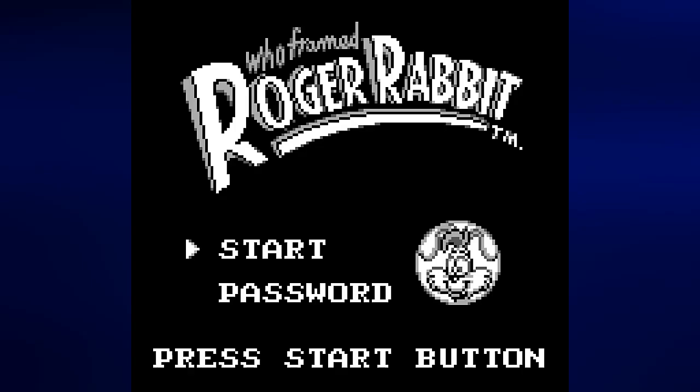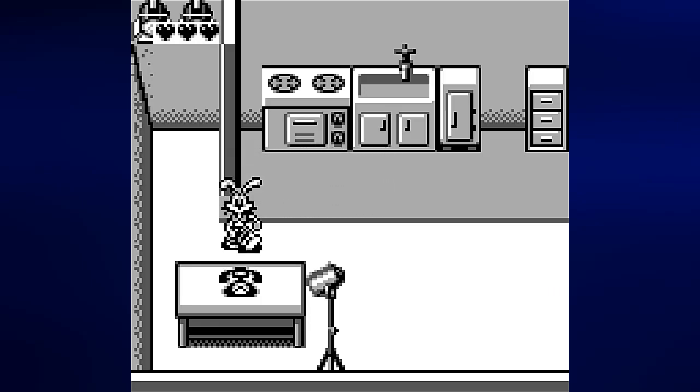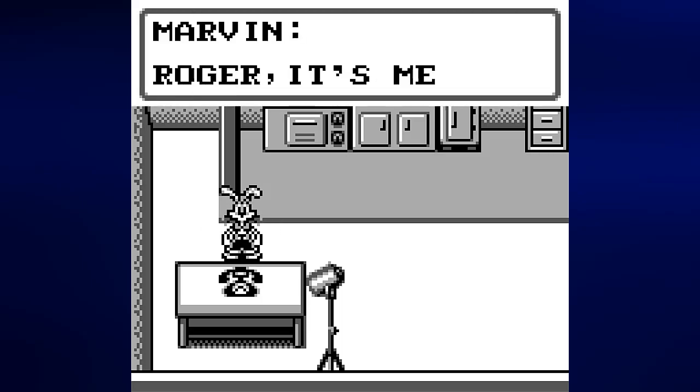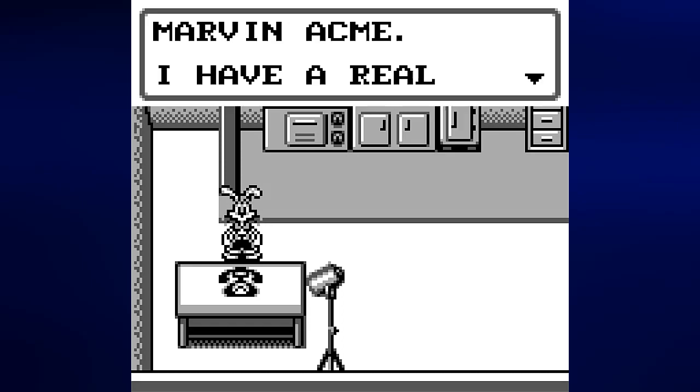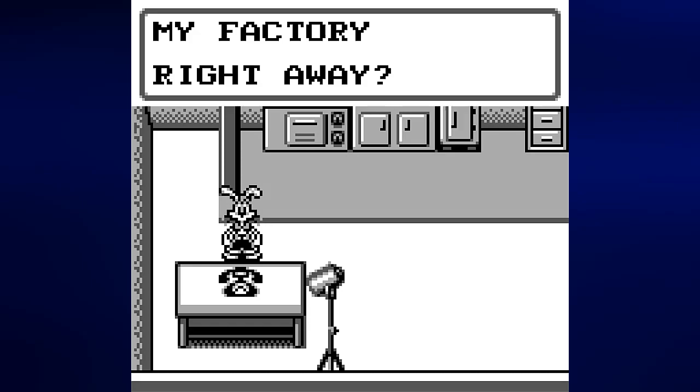You have to basically save Toontown from Judge Doom and carry out Marvin Acme's will. Let's just stop talking and start a brand new game. Now we are in Scene 1. Use the control pad to move and press the A button to get the phone.